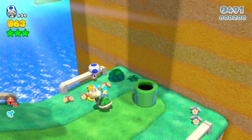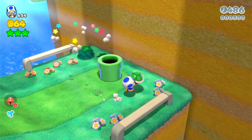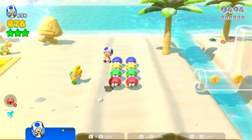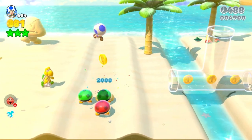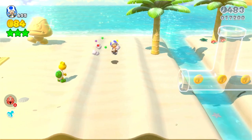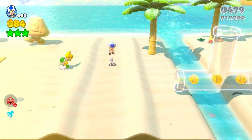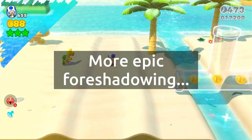Defeating a Koopa to the point where only the shell remains gives you 400 total points, or 500 if the enemy gives you a coin after defeating it. Bouncing on an enemy consecutively gives you 200 points, then 400, then 800, then 1000, then 2000, then 4000, then 8000. The total amount is 16,400 points, or extra if the enemy drops coins — but we'll come back to this technique later.